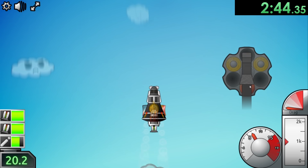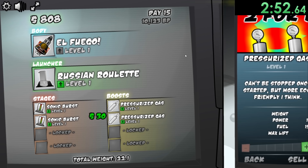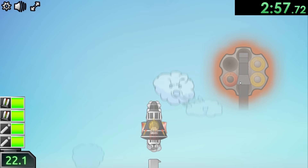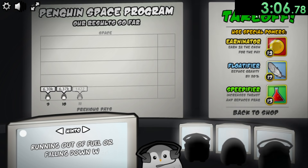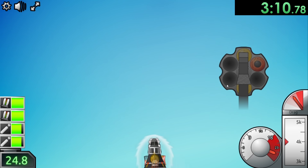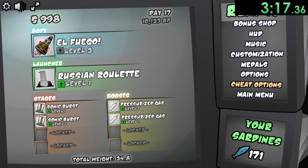El Fuego — just look at it, it's beautifully engineered. After that, we can buy another one of these pressurized gas upgrades. We're just going to upgrade El Fuego for a while until it gets to level 5. Each time you upgrade something, it's going to give you upgrades — obviously, I don't even know why I tried to explain that. It's just going to help us go farther. We just want to upgrade this one for a while so we can get maximum distance and keep going.